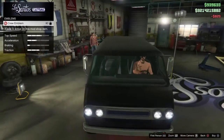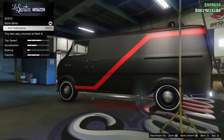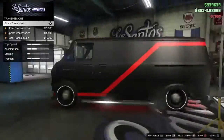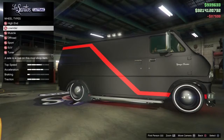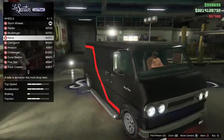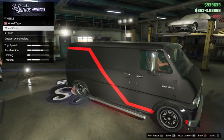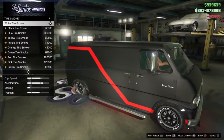Crew emblem — let me put it on. We don't want to sell it. Skirts, yeah, drop it right down — usual stuff. Spare wheel — everyone needs a spare wheel. Turbo. Now wheels, let's go off-road stock as usual. We'll pick the ones we always pick — yeah, it's got to be those ones. Color: black, obviously. Custom tires — bulletproof tires and go red.